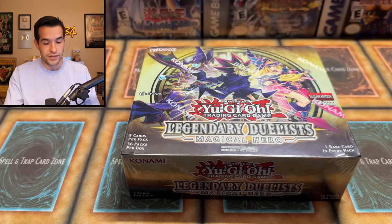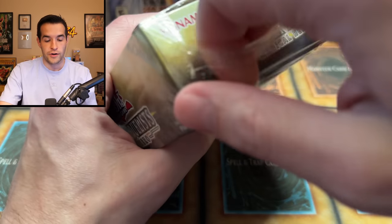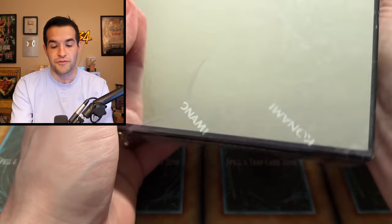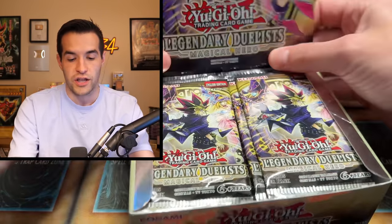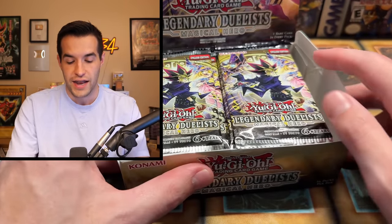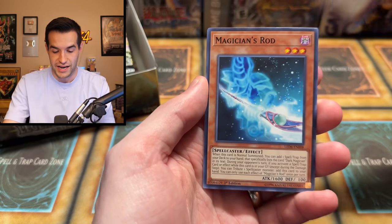On Instagram he asked me to open it on the channel, and I said of course. I didn't realize just how awesome this opening would be since I haven't done this much — before I opened cases, we just opened one box. There are 36 packs inside, five cards per pack, so a lot of cards. I remember the Magician Souls being a very tough pull, and there were no Ghost Rares at this time. There are some pretty awesome Ultra Rares and a lot of Dark Magician cards in general, and I'm a big Dark Magician fan.